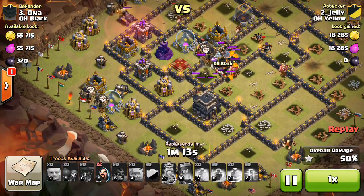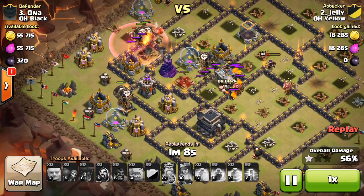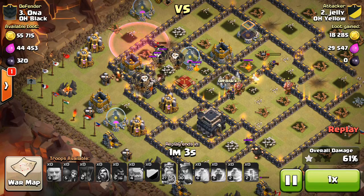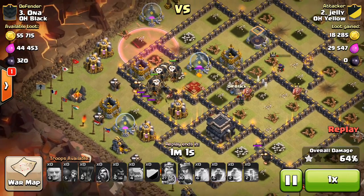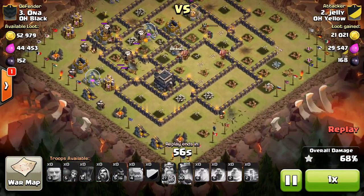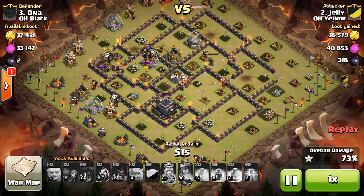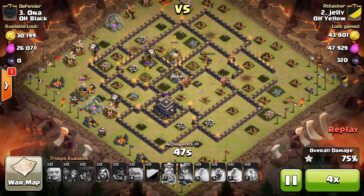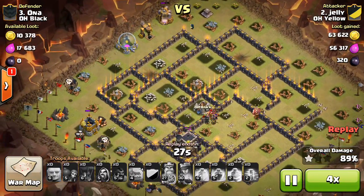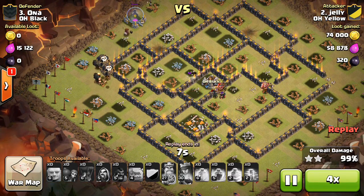Now he can start in with the balloons all around the base, using a haste to keep them moving — doesn't even really need it. Some more hogs hit a giant bomb, but still has a few left. Just those lava pups are the only thing left. That one pup is going to be a nuisance for the rest of this attack. Has a pretty spread out cleanup — a Wizard Giant at the bottom, and then another Wizard making its way up top. Queen is still up, a few hogs, a few balloons. That puppy does some damage, but the Wizard takes it down. The rest of these buildings go down for the three stars. Nice attack by Jelly getting the job done on this base.